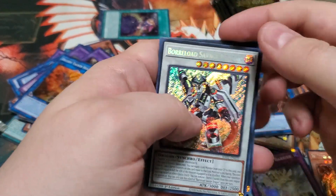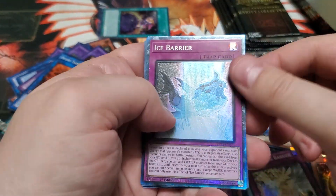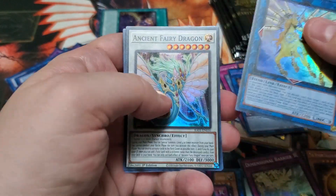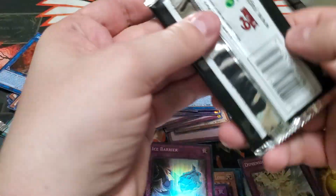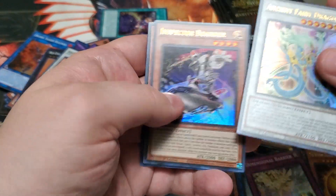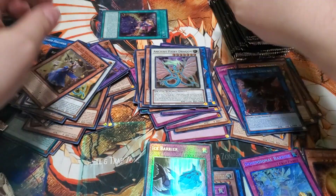Flare Metal, Borlode Savage, Collected Air Ice Barrier, Nightmare Unicorn, and Ancient Fairy Dragon. Spirbidden Droplet, Dimension Shifter, Ancient Fairy, Specter Border, Iris Swordsoul.